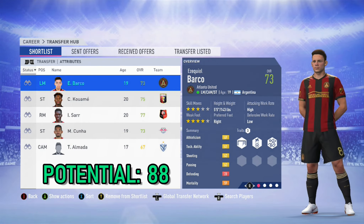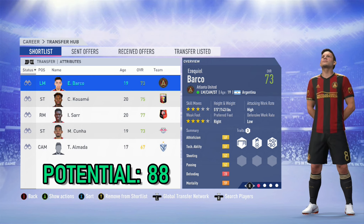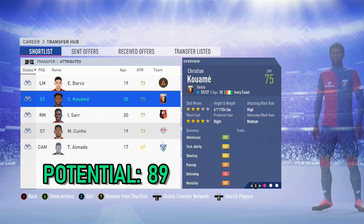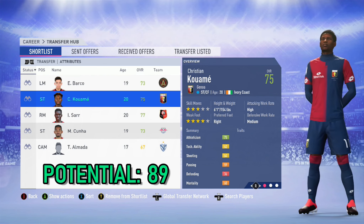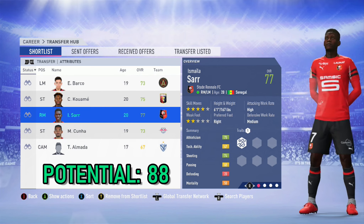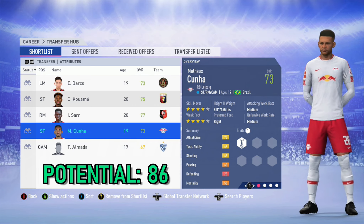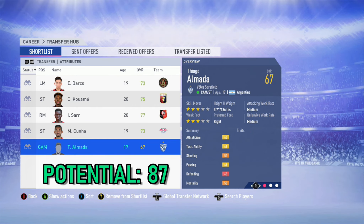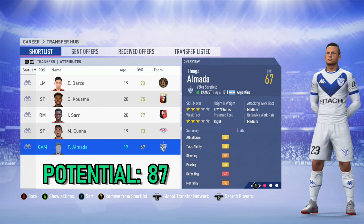For suggested transfers in a Benfica career mode: the first player is Ezequiel Barco from Atlanta United — he can play left midfield, central attacking midfielder, or striker, 19 years of age, 73 overall, potential of 88. A striker to strengthen the firing line is Cristian Kouamé from Genoa, 20 years of age, 75 overall, potential of 89. Lema Sawaneh is another wide player with electric pace, 77 overall, potential of 88. For a cheaper option to Kouamé, I recommend Mateus Kühne from RB Leipzig — 19 years of age, 73 overall, potential of 86. For a cheaper option to Barco, I recommend Thiago Almada from Sarsfield, 17 years of age, 67 overall, potential of 87.